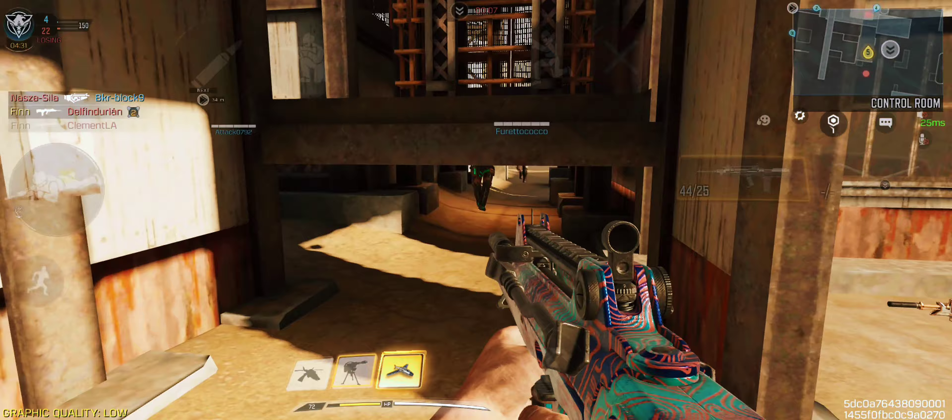After unlocking gold for the 4-4-1, Damascus camo should be unlocked automatically. If not, check all your guns to see if you are missing any of them gold.